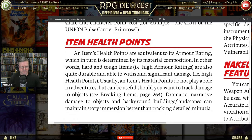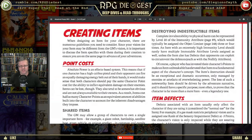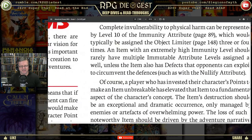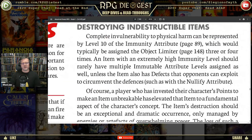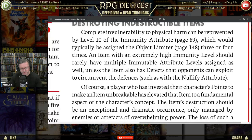Usually an item's health points do not play a role in adventures, but can be useful should you want to track damage to objects — for the purpose of breaking items, dramatic narrative damage, or background-building. Complete invulnerability to physical harm can be represented by level 10 of the immunity attribute, which would typically be assigned the object limiter three or four times.